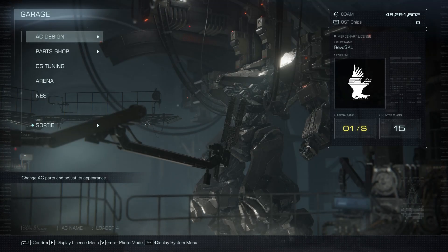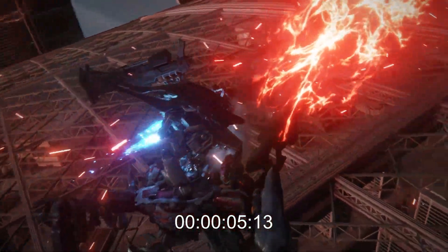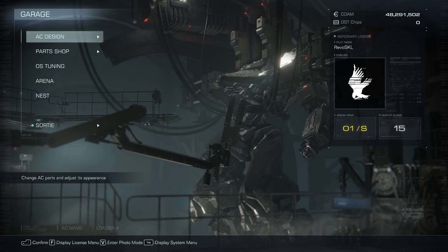I've gotten a lot of positive feedback on my last video defeating the Liberator of Rubicon ending's final boss in 5 seconds, so I figured I'd follow up with my other fast boss kills. This video will be a boss rush, with most of the bosses going down in under 30 seconds.